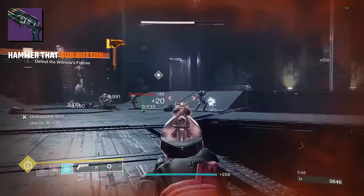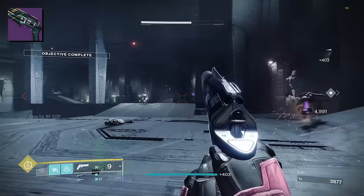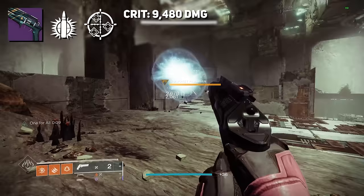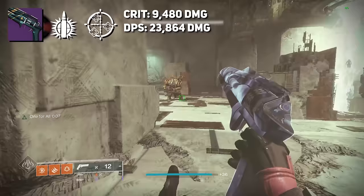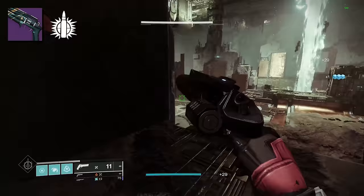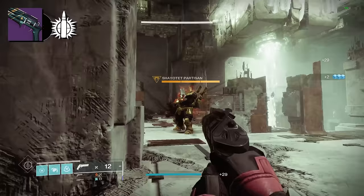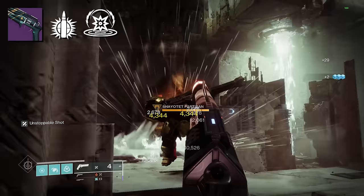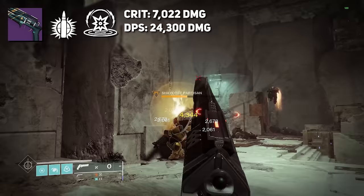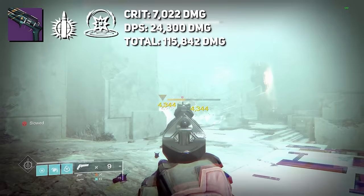This takes us to the double damage options. Adding Explosive Payload plus One for All kicks our damage up to 9,480 per crit with a DPS of 23,864 and total damage of 113,760. What about Explosive Payload plus Kinetic Tremors? This doesn't buff our tremor damage and doesn't decrease the shots needed to proc Kinetic Tremors — but taking that damage into account, this gives a whopping DPS of 24,300 and total damage of 115,842.